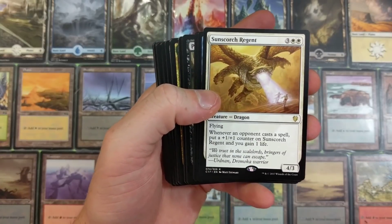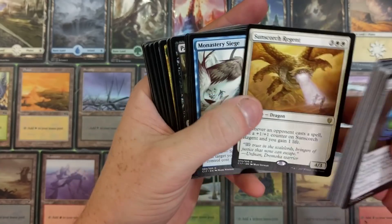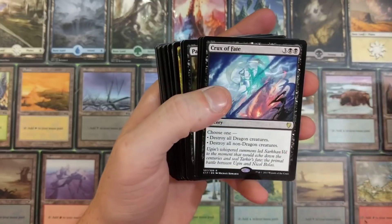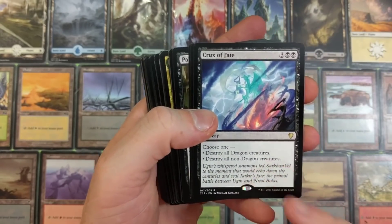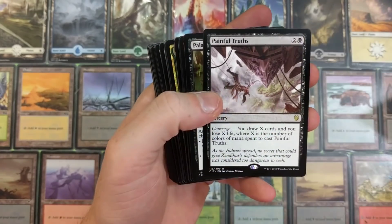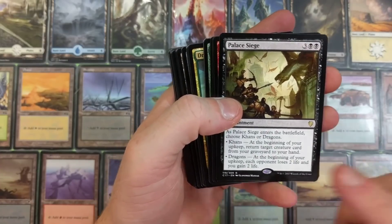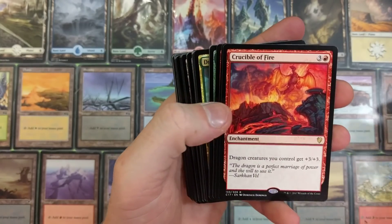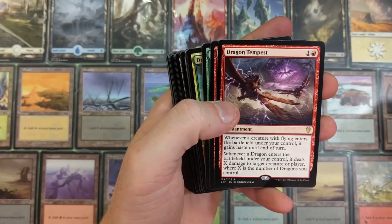Use one of those cards that creates an additional combat phase - oh my god. Monastery Siege - I remember getting that and thinking this card's actually not that bad. Crux of Fate - that is a necessity in any dragon EDH deck, period. Death Bringer, Painful Truths, Palace Siege - that looks almost like the same artwork. Crucible of Fire - awesome card. Dragon Tempest - love it.